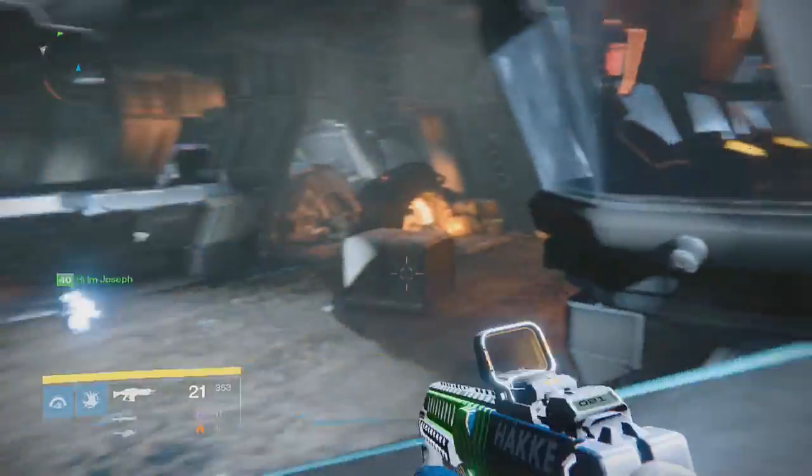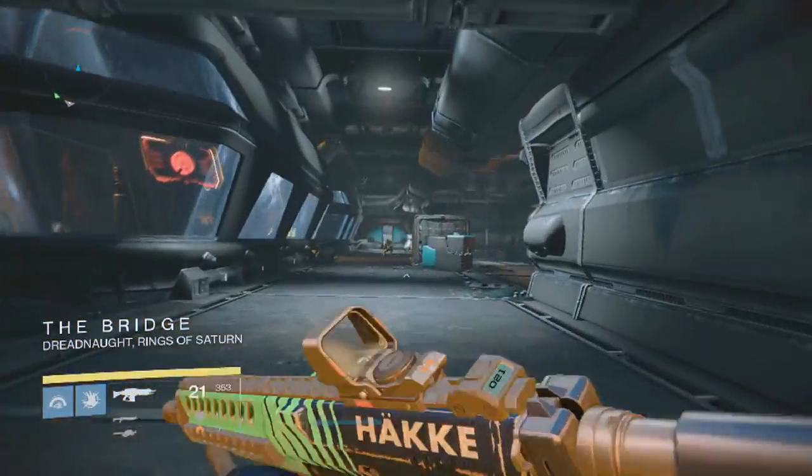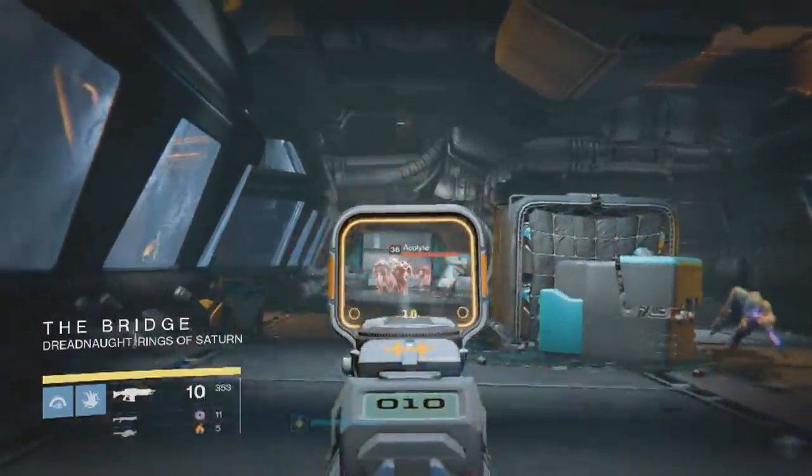Once the two of you have deployed your ghost, head back to the middle and the door will be opened. Follow the path, and once you see the bridge checkpoint you are on the right track. Clear out all these enemies and just proceed forward.